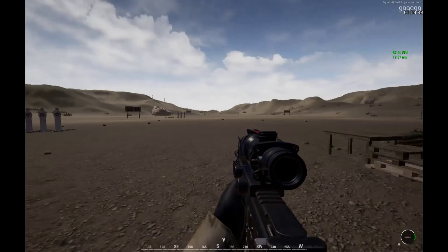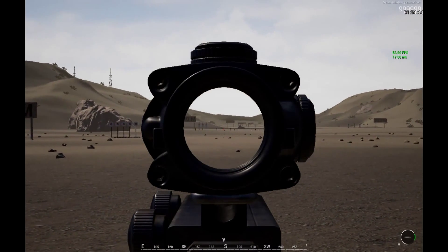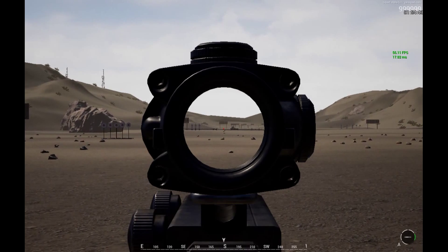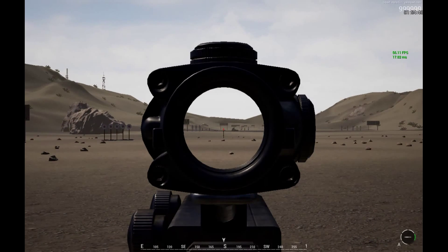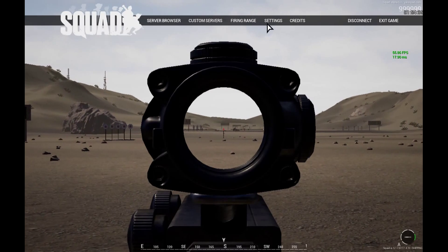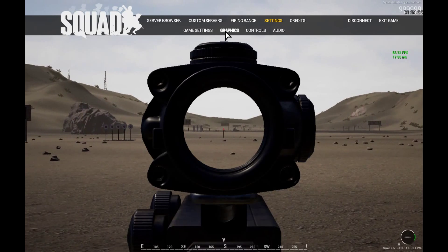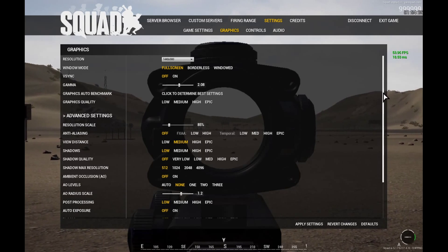This is where I come in and practice everything. Usually when you first start playing a game and open it up, you'll see it's very pixelated with the optics, and we're going to change our resolution for that. So what you do is hit ESC, then go to SETTINGS, then Graphics — and this is where you're going to mess with everything.